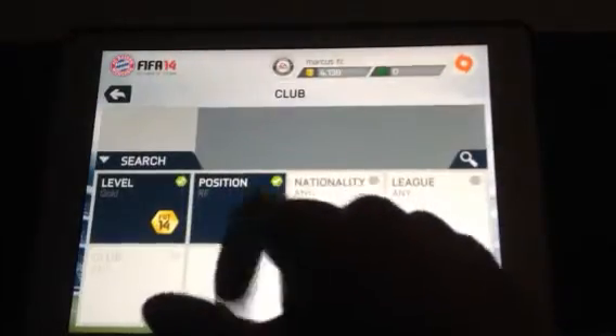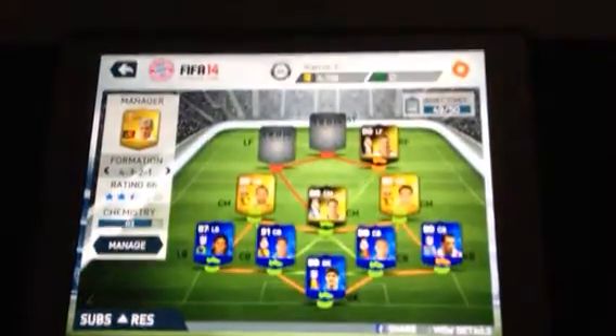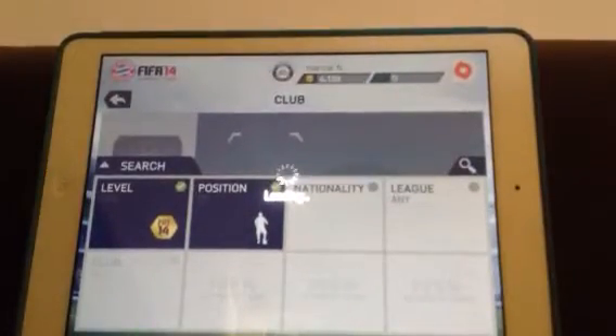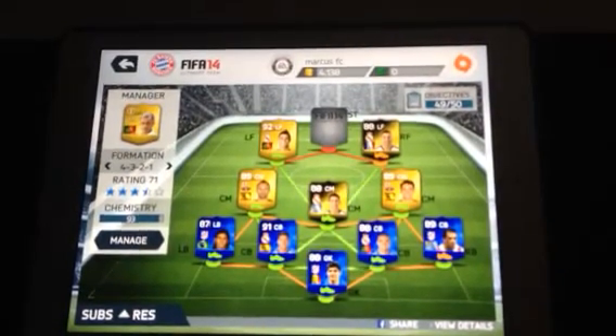And then we move on to our right forward, who is actually our left forward. It is going to be the recently upgraded Karim Benzema in our right forward position. And then for the left forward, this is the reason why I was covering it — because in left forward we went for the beast and arguably the most OP player in the game: Cristiano Ronaldo. He cost me quite a lot to get hold of, but he's just a complete beast of a player. I played one match with him and he scored two very, very good goals because he's just got so much power.